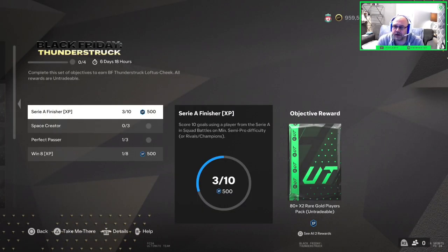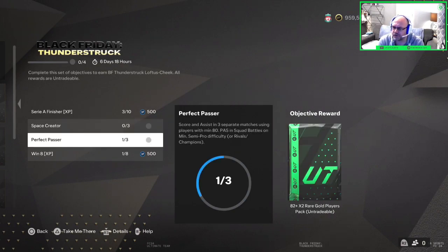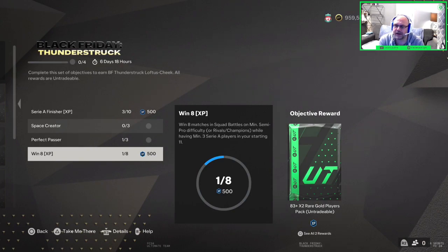Alright, so first game done there. We've gotten three goals so far. But wait — the objective is to assist three goals with three balls using an English player, which we didn't specifically do with three balls. We assisted loads of goals with English players, just not with three balls. So we'll keep that in mind. Scoring assists in three separate matches — we've got one out of three done there, and one out of eight wins done. So I'm going to pop out and play all the rest of the games.